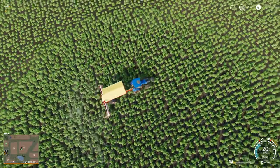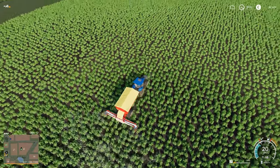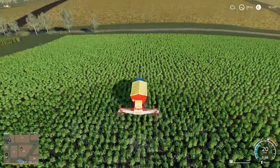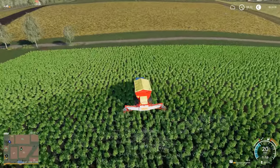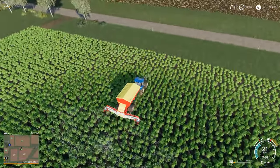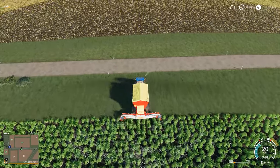I'm kind of having that problem again where when you're fertilizing a field that's got crop on it, it's really hard to see where you've already gone and where you haven't. I've also got my regular tires on, but fortunately you can't destroy crop on your neighbor's field — only on your own. So it doesn't really matter, at least in terms of the game.